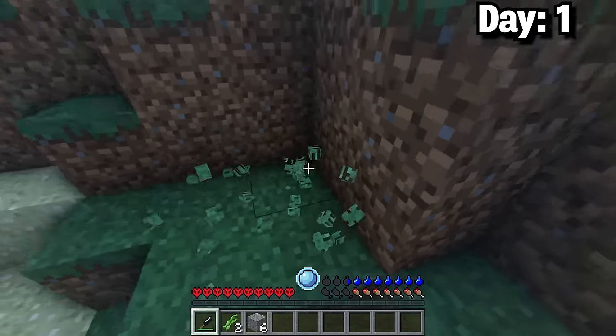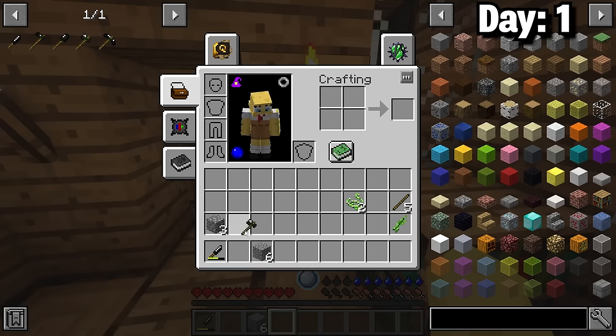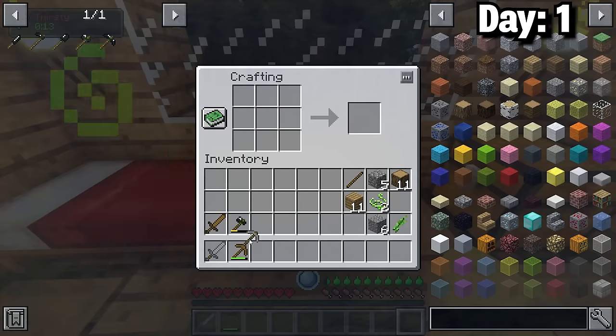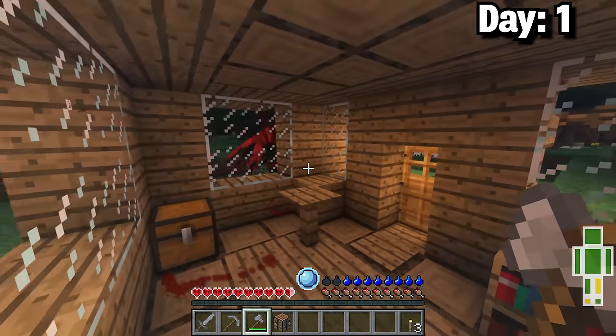I made a flint knife and used that to get some plant strings, then used those strings to make a hatchet. Then I chopped some trees down to upgrade the tools once more. Luckily there was a hut with a crafting table and a chest with some wheat in it. I also mined some stone while I was there and upgraded once more. Then that night I fought a crake which was pretty terrifying at this stage.